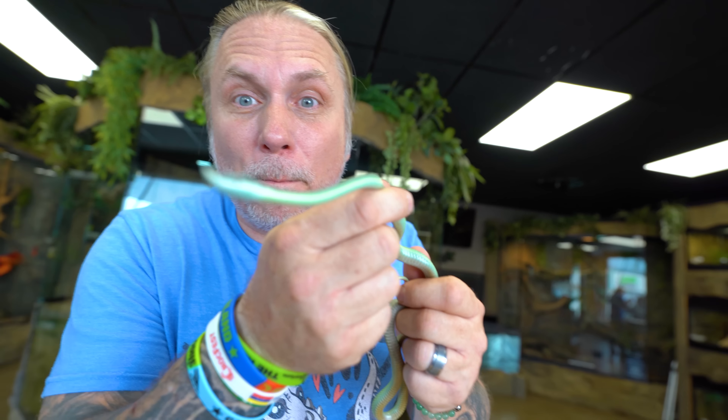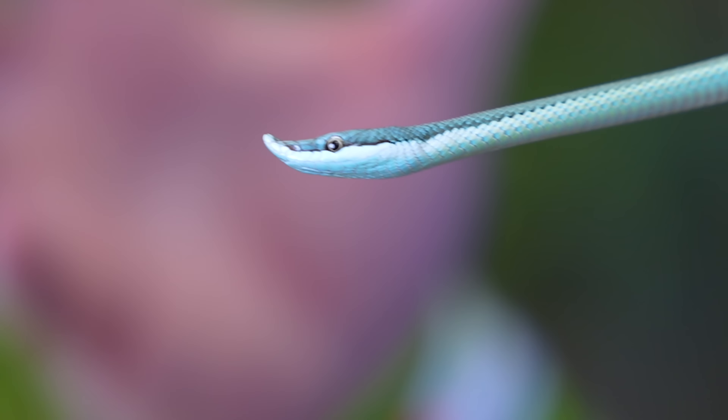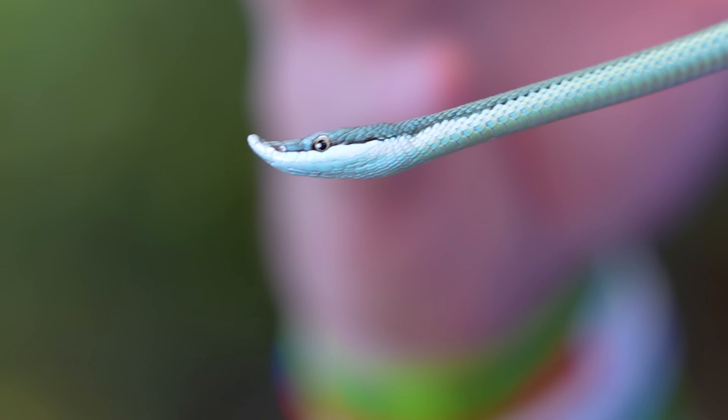So when you do get bit, they have to really chew on you to actually get any venom into you. But if they do, there's a lot of hemorrhaging and some other things going on. So I don't want that to ever happen. But at this size you don't have to worry. And look at that little appendage on its nose — it's called a proboscis.